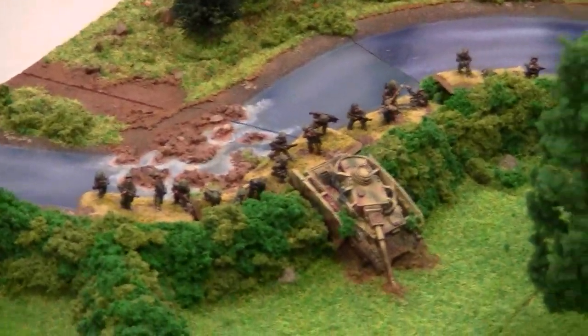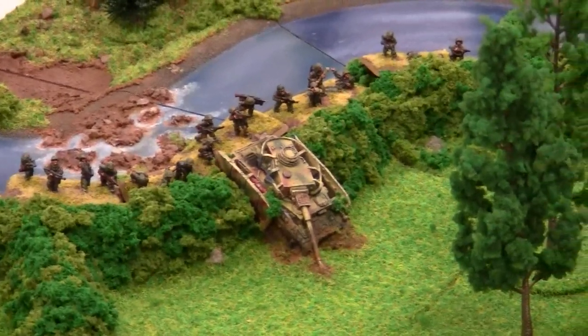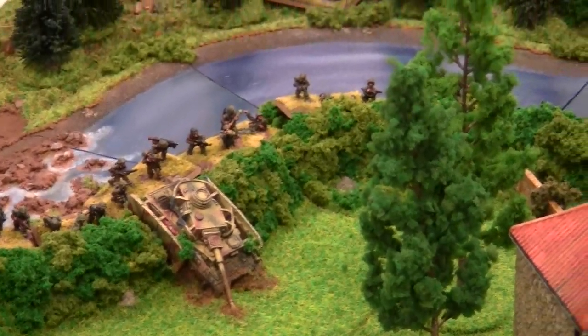Over here, the dismounted platoon has deployed against the bocage so they can easily cross in the first turn. They're taking refuge behind that blown-out Panzer IV right there in the bocage hedgerow.